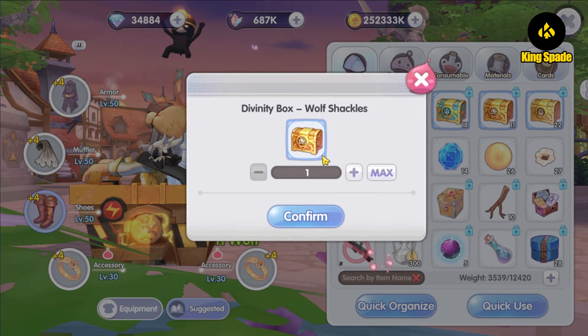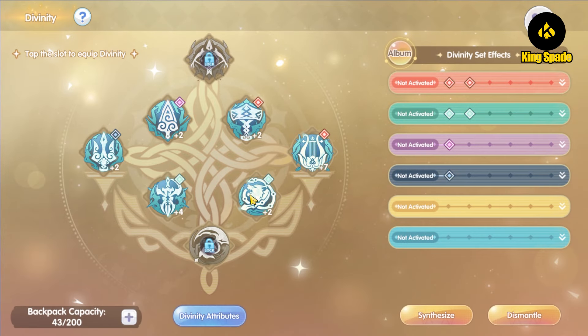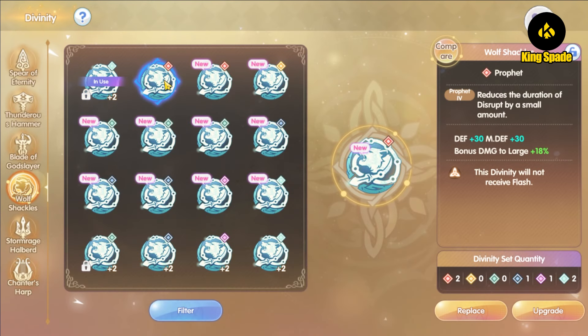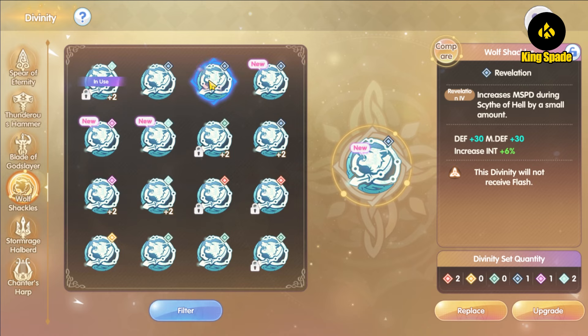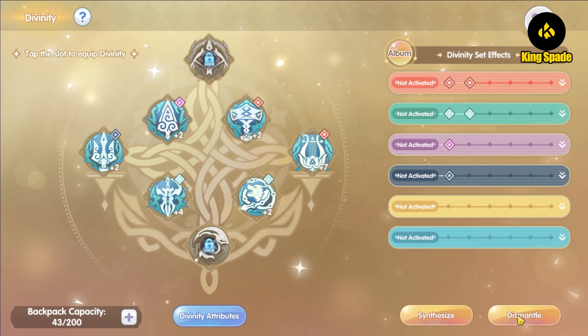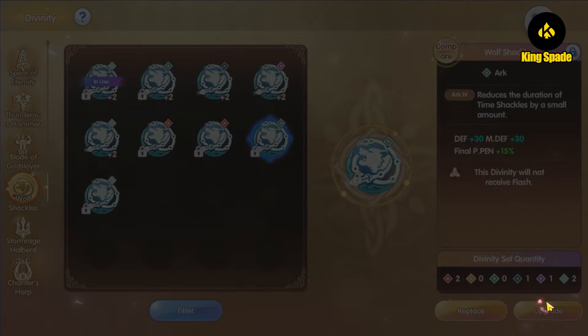We have three more slots to go. For slot 4, first we have damage bonus to large size — nice! I noticed larger size divinity is very hard to get. Then: increase strength, final magic penetration — nope, luck — nope, VIT — nope, final physical penetration — yes! DEX — nope, increase INT — nope, increase DEX — nope, increase INT again — nope, and lastly another final physical penetration. Looking good so far — let's upgrade starting with the final physical penetration divinity.